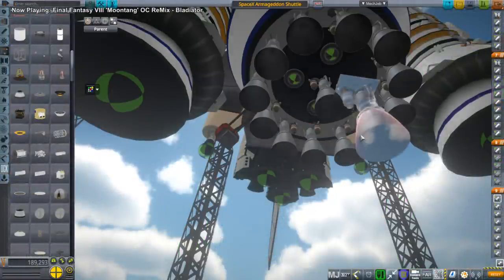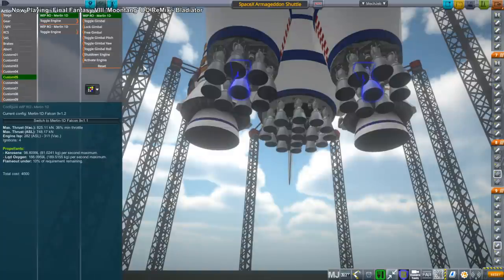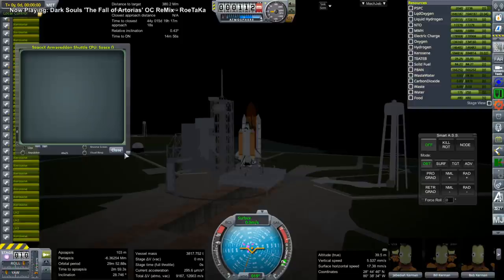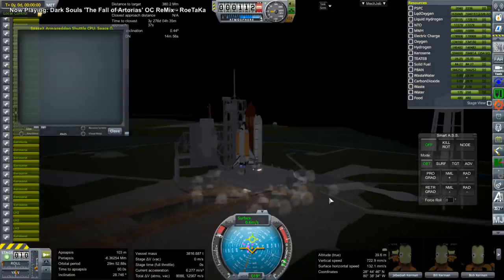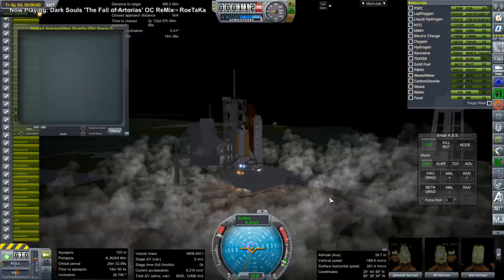I decided we could do with more thrust-to-weight ratio. So much for having the same number as the Falcon Heavy — I add four more there, and on the booster pods opposite the shuttle I make them full Falcon 9s, with nine engines each, though with bigger tanks. That brings us to 35 engines total, and I'm action grouping them as I decided was necessary. We get off the ground a little bit better this time, but the lag is worse — lots of engines for it to render. Not the best situation.